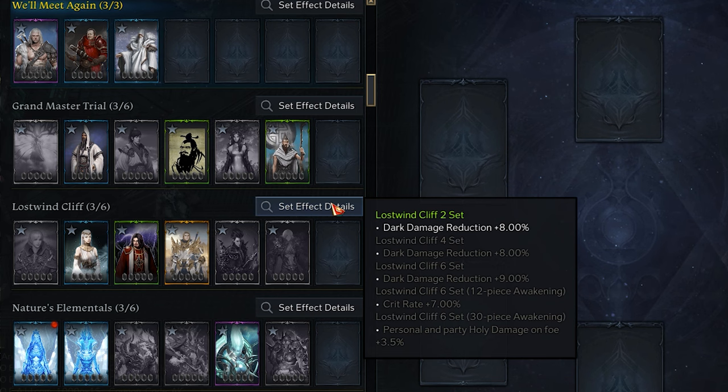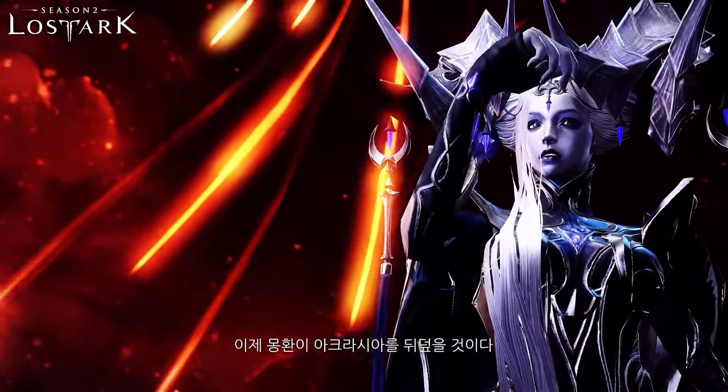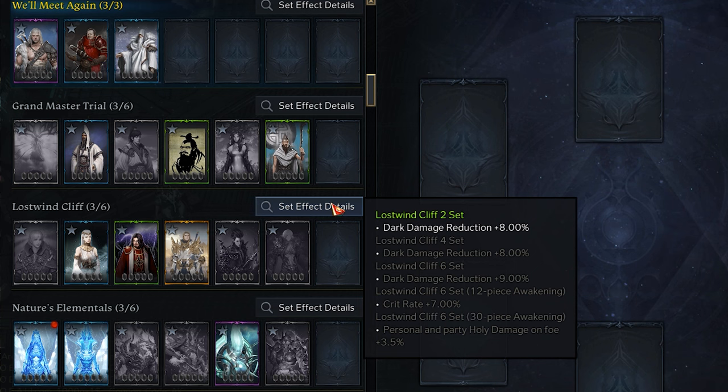For every two cards you put in the Lost Wind Cliff set, you get Dark Resistance. In the upcoming Legion Raids, there are going to be a lot of Dark Damage-focused fights, so you'll actually be very tanky. Where this set really takes off is the 12-piece Awakening, which gives you 7% crit — an insane increase to your damage. At 30-piece Awakening, you get increased Holy Damage, which also applies to your party, making you very effective in Legion Raids.